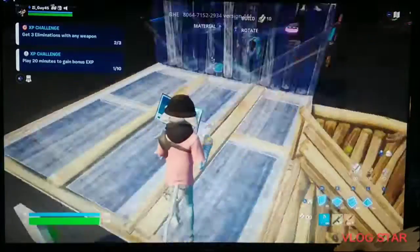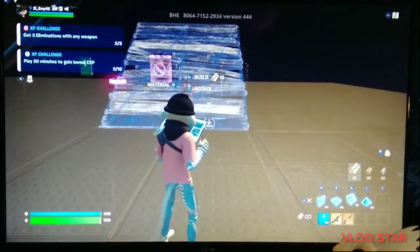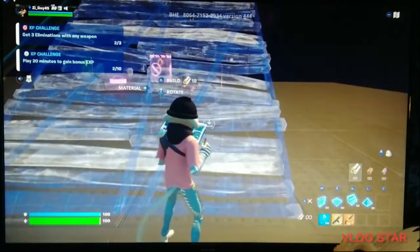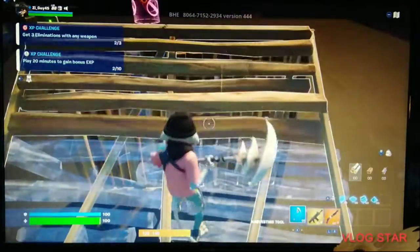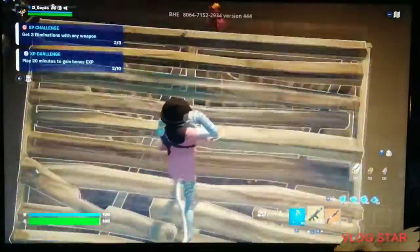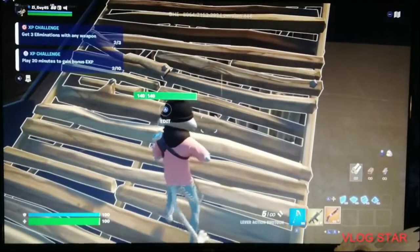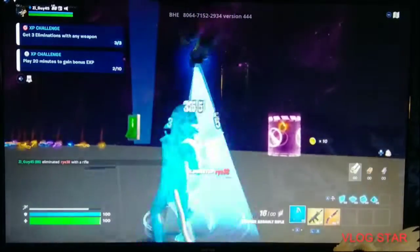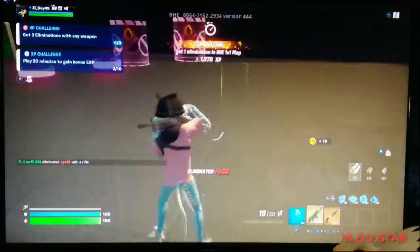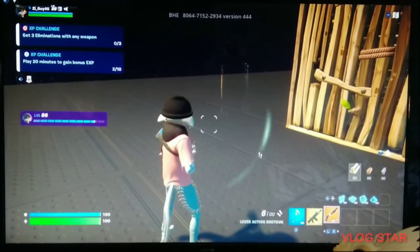All right, on to the next trick: build a wall, build a stair, jump on the stair and jump with them. I actually missed so we have to do that again. Okay, so you jump and then you headshot — on to the next tip.